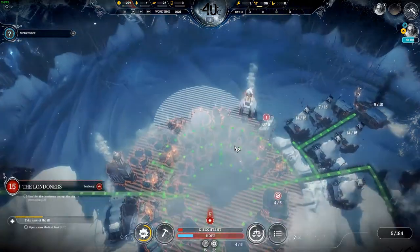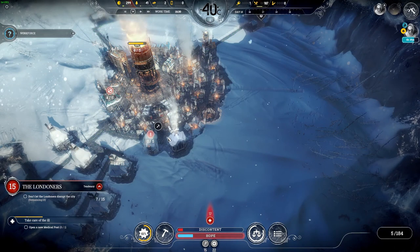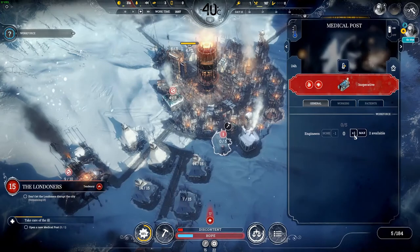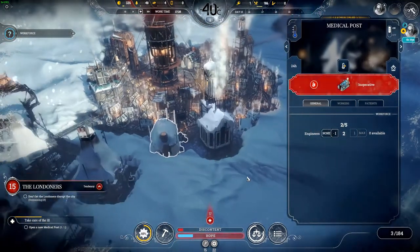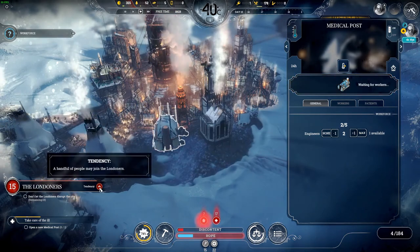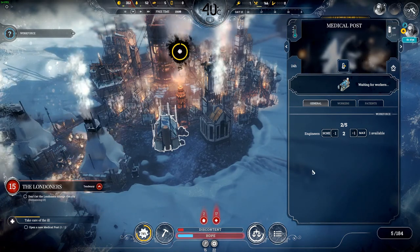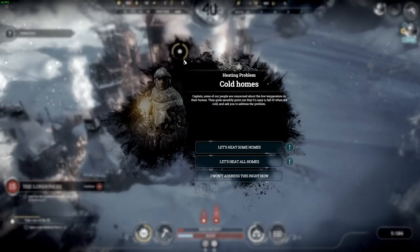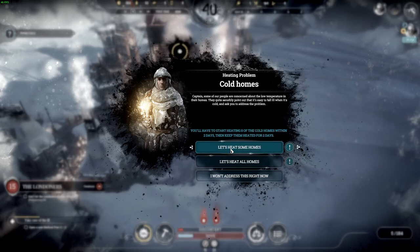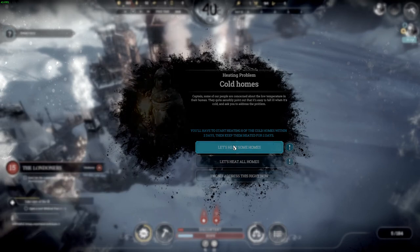I've got the steel, so let's fix that problem. We'll place it there — once it's built, hope will rise. One problem solved, another is coming: cold homes. Some of our people are concerned about low temperature in their homes. We'll have to start heating eight homes within two days. I guess I can do that.